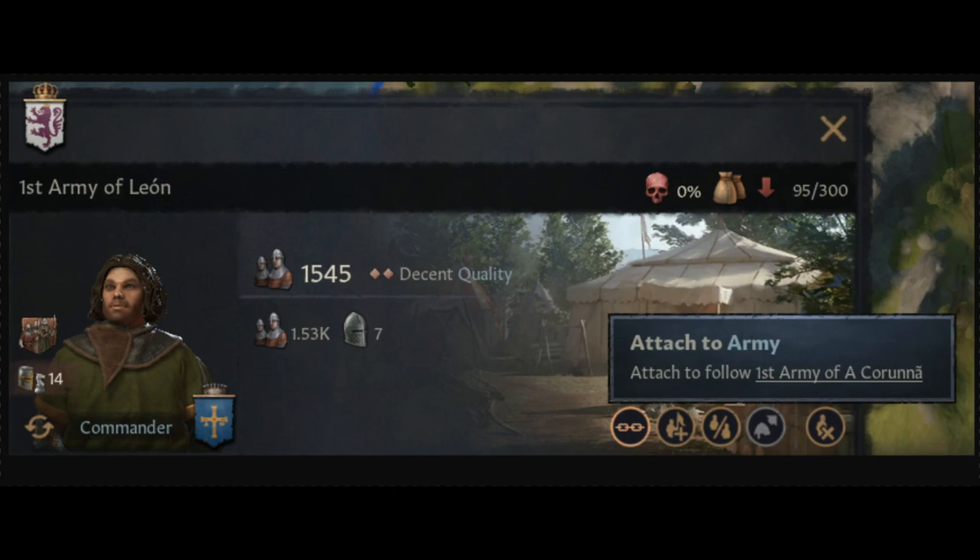What they added here — something I really complained about — is the fact that we could not attach armies to other armies. My God, that was frustrating. Though it doesn't look like we'll be able to tell someone to attach their army to us, which I'm sort of disappointed about. It'd be nice if you could tell your allies to attach to you. But you can attach your armies to others, so I'm guessing they're probably doing something behind the scenes with allies. We can attach to follow first armies. This will be in the 1.2 patch.